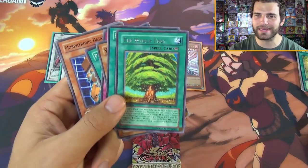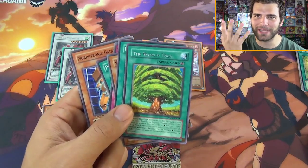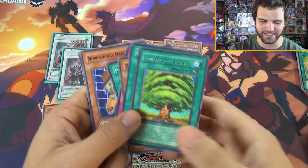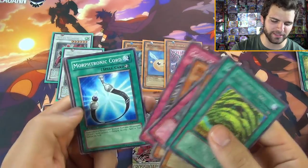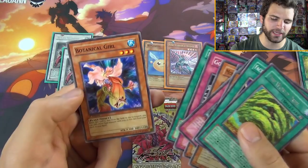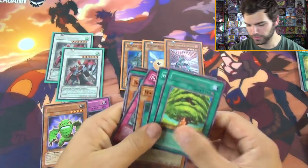The godliness has slowed down a little bit - that's okay, it just builds up the hype for that last pack of destiny. Morphotronic Datatron goes in match - first edition, nice. Morphotronic Cord and Botanical Girl - very cool. Those first edition Crossroads of Chaos rares are chilling over there.